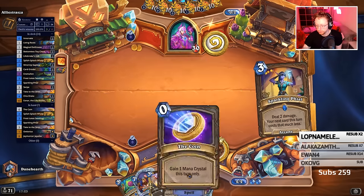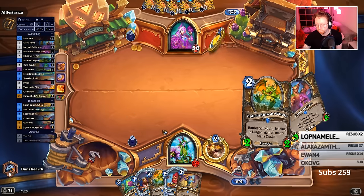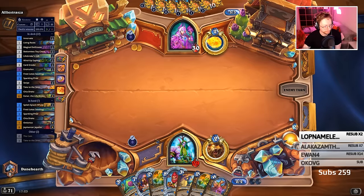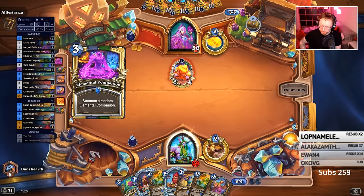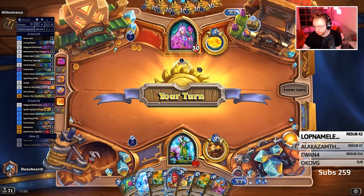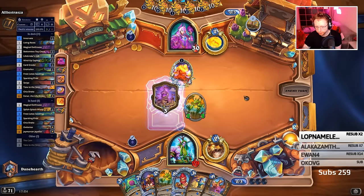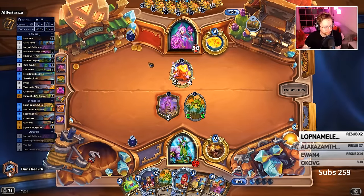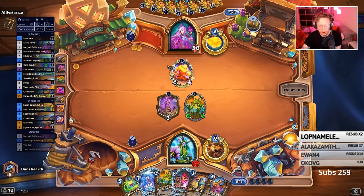I'll probably coin into this. It's going to give me the ramp that I need. This is the only ramp in the deck because there's no Nourish or Wild Growth unless you run Gift. I've already got spell damage. This might be spell-only Mage we're playing against. We can have a look at the Death Light legendary later — got loads of time. I've got a Sonya deck saved — it's a mech deck.